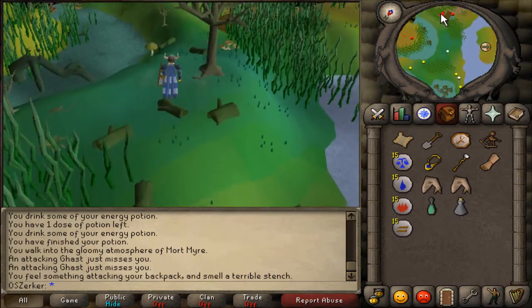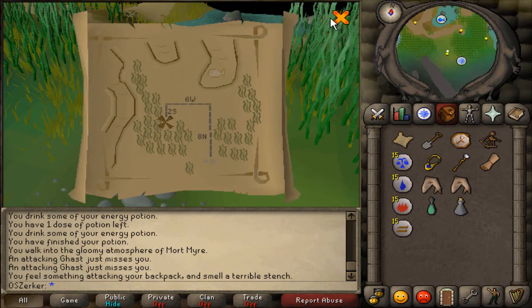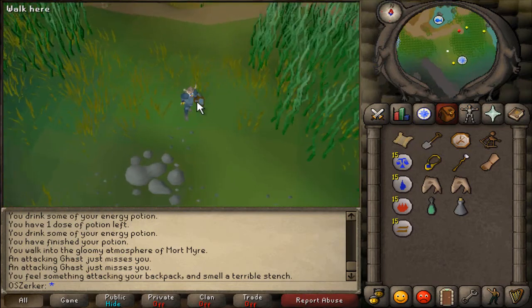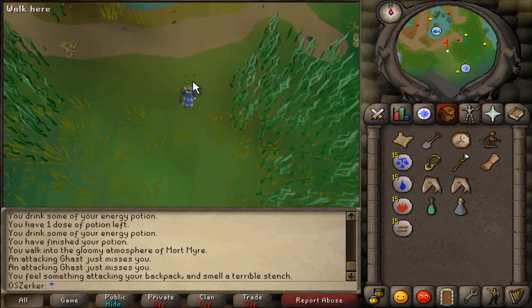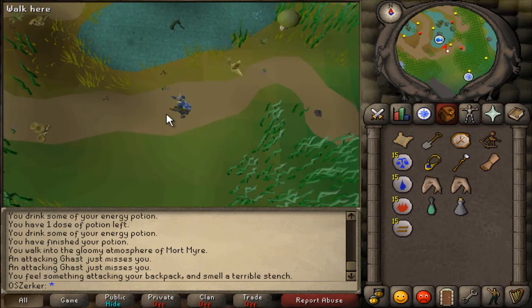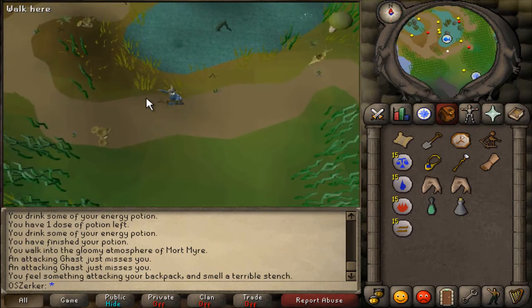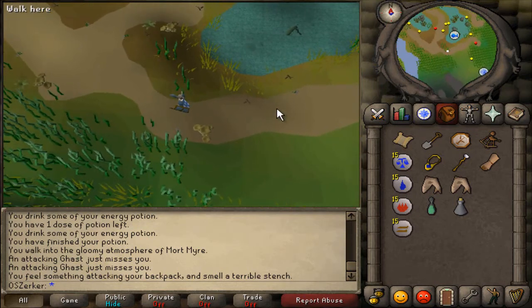We're finally here at the southern part of the path to Mort'ton. Looking at the map, it looks like we need to go 8 paces north, 6 paces west, and 2 south. So we're right above these rocks. Let's go 1, 2, 3, 4, 5, 6, 7, 8 — and then 6 west: 1, 2, 3, 4, 5, and 6. It wouldn't let me go there.